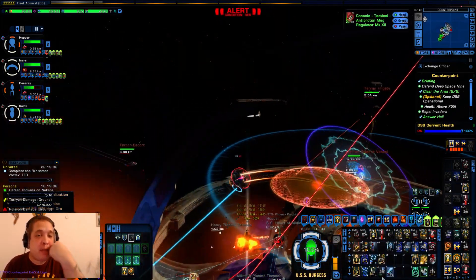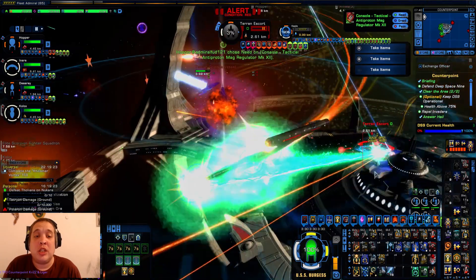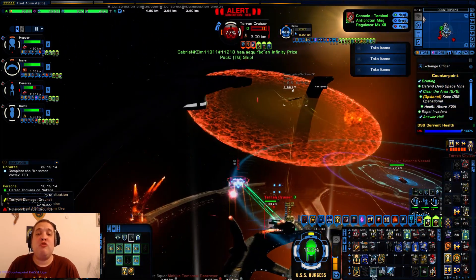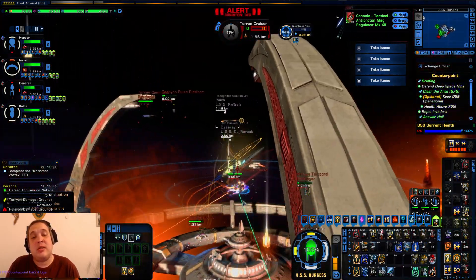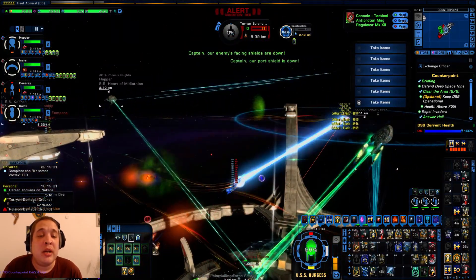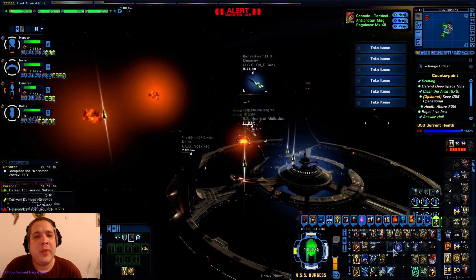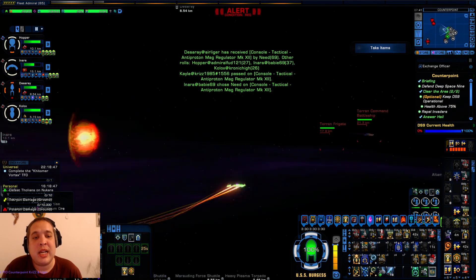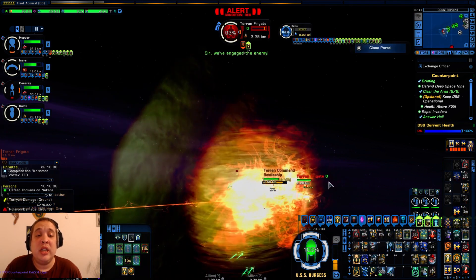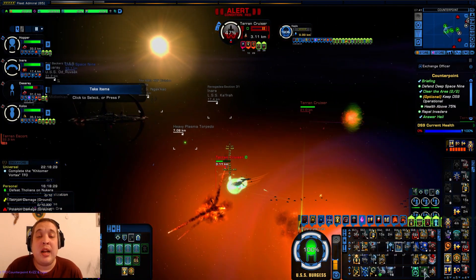Smash that like button! Anyway, what Chris is doing now is heading over to the portals and starting to close them down very shortly. He'll be going around DS9 after that to drop away teams down to Terak Nor when Terak Nor is on station with DS9 — that becomes more or less the halfway point of this TFO. Chris is approaching this portal and what he's got to do is destroy two to three Terran ships and close down the portal. The more portals you get, the more points towards the end.